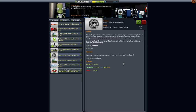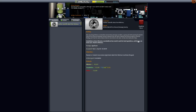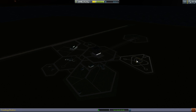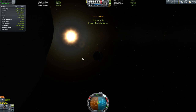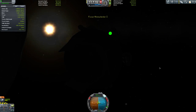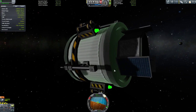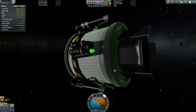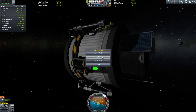So now we need to land on Minmus. You know what I didn't do? I didn't attach anything scientific to the probe — it doesn't even have a thermometer. So I may have to send another probe. These things happen.